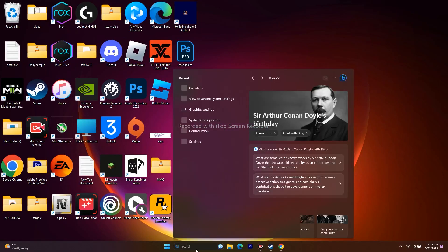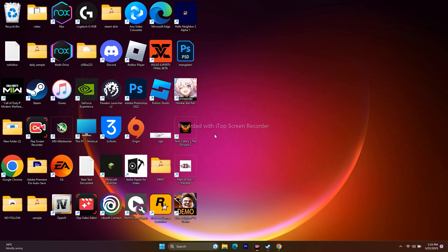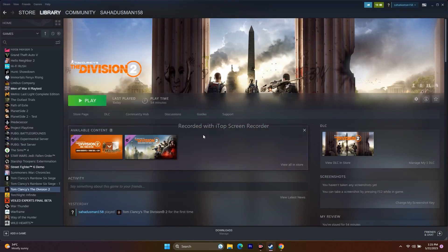Next, perform a clean boot. Go to System Configuration, then Services, and disable non-Microsoft services. It may ask you to restart — if so, go ahead and restart, then try to play the game.